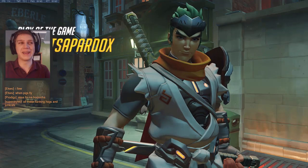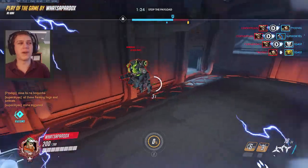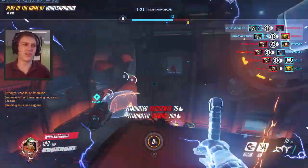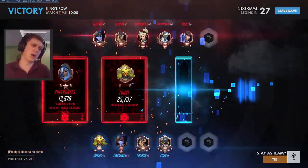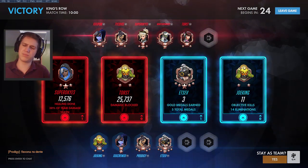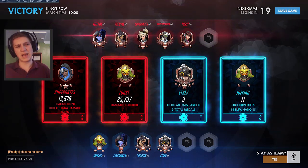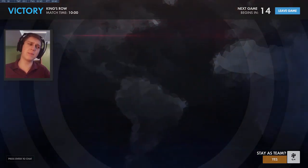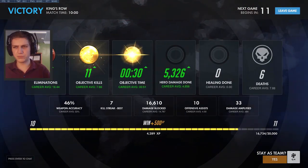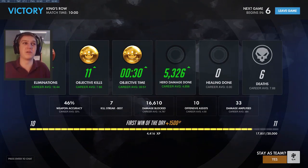Defense on that last point is actually really hard to win without a support — wait, they had a Mercy the whole time? I never saw a rez, but whatever. Even with the support it's a pretty hard point. I think Orisa is probably a pick you can actually go for right now. Beforehand I would have said no — she's pretty bad in most situations except for maybe some niche defense spots. But now you can pick her almost any time, probably not King of the Hill, but on payload and two-CP maps I think those will work — mostly on defense, maybe sometimes on offense with a poke comp like Junkrat/Widow.